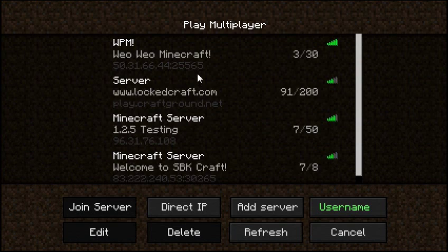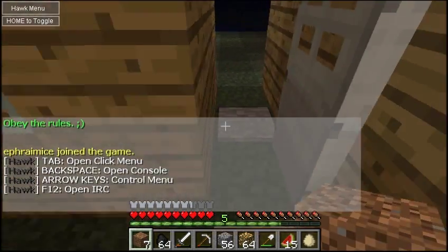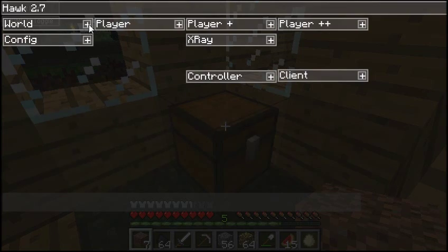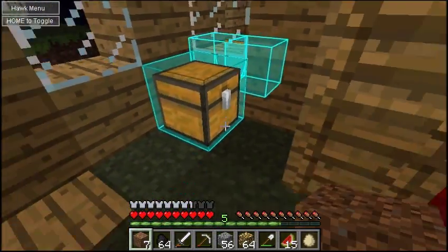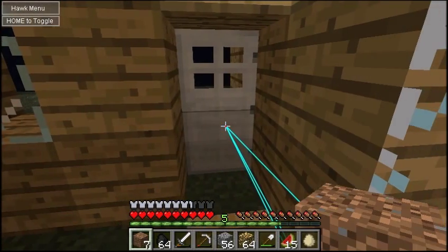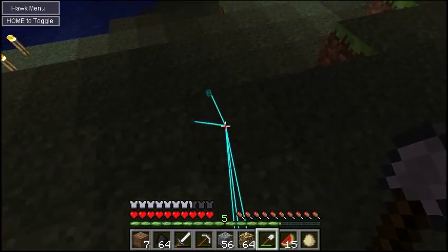So this is a multiplayer mod called Chest ESP. It's included in Hawk. Basically it allows you to find chests like that and it leads you to them. Those are mine, obviously. So I'm going to go find some that aren't mine.